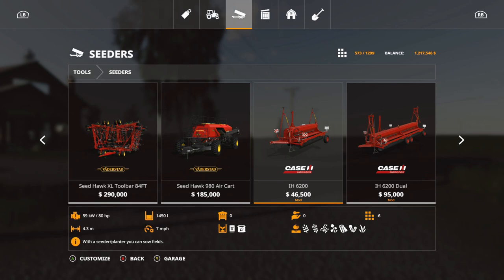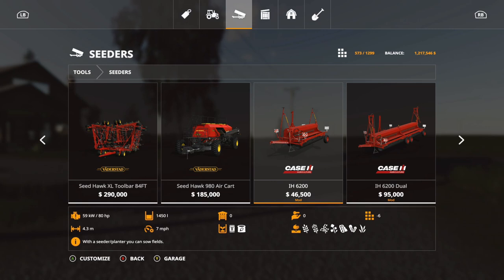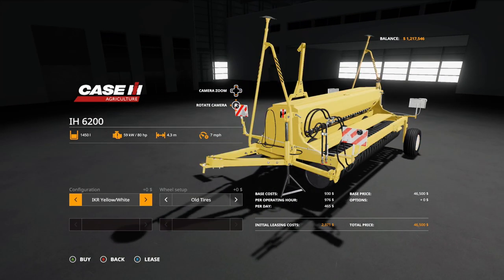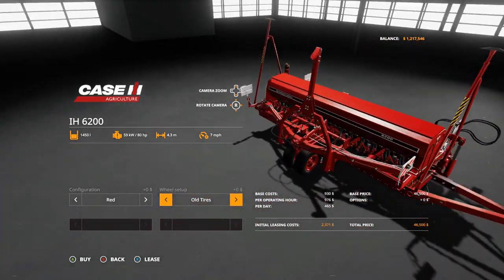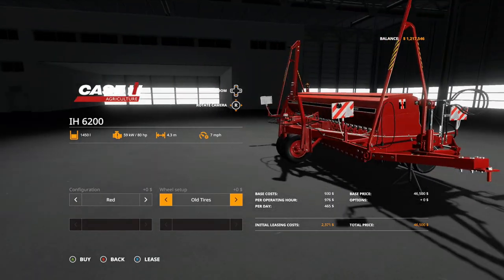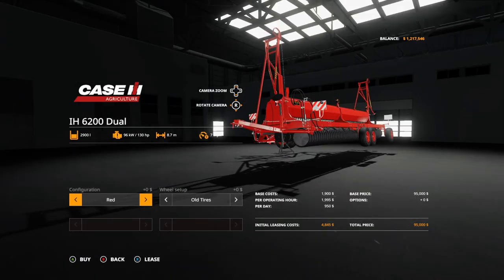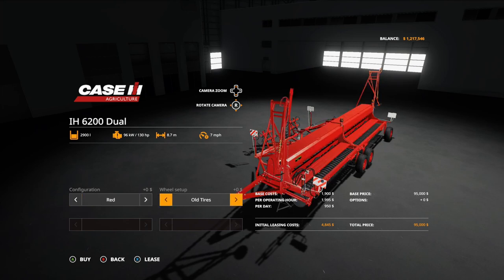Now we have the Case International 6200 Pack, which includes two units. The smaller one is six slots, $46,500, holds up to 1,450 liters, requires 80 horsepower, and has 4.3 working meters. Color options: red, red and white, IKR yellow, or IKR yellow-white. Old tires or new tires available. The bigger dual unit is $95,000, 12 slots, holds up to 2,900 liters, requires 130 horsepower, and has 8.7 working meters — same color and tire options. That is the Case International 6200 Pack.